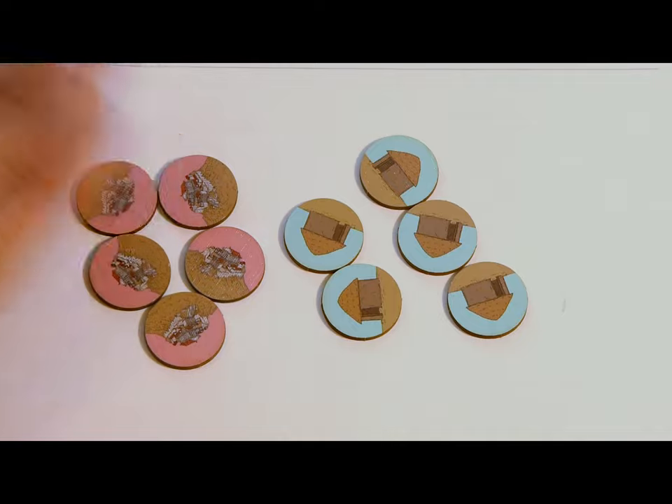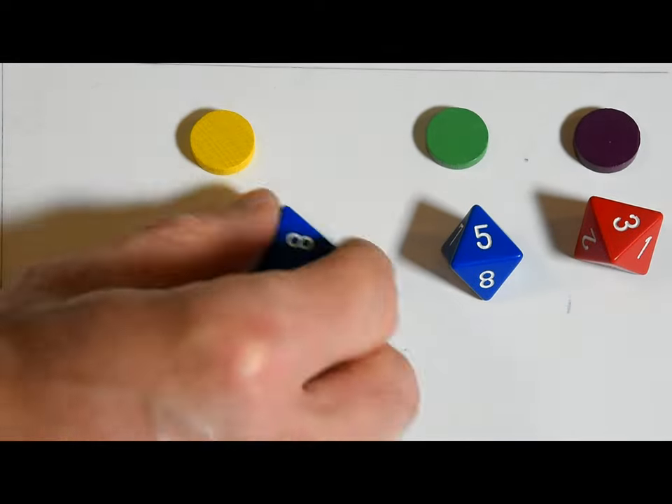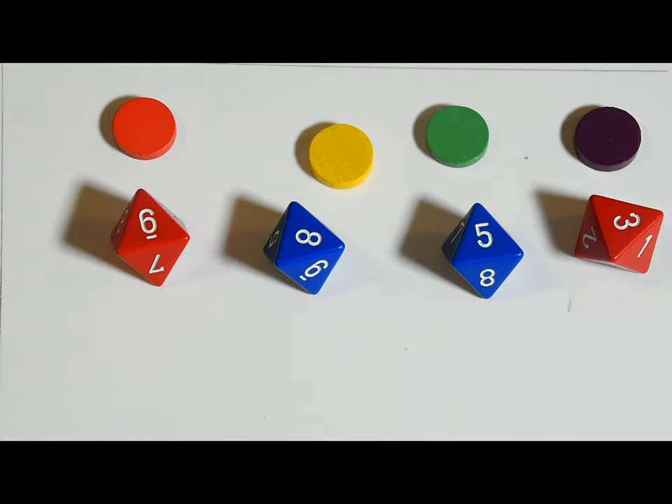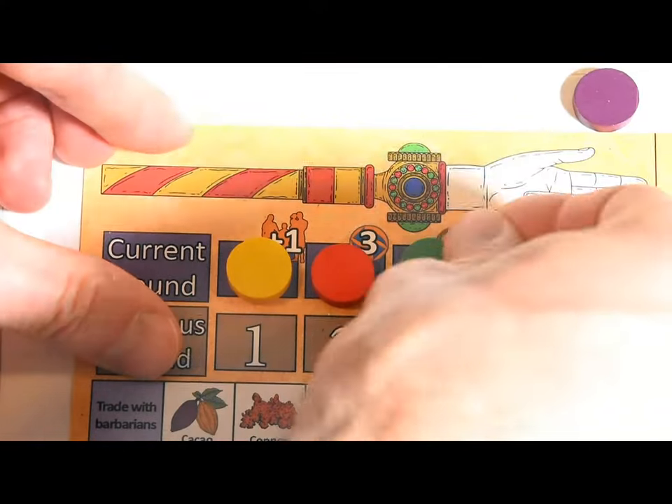There are five city-states as well — keep all five. Then determine a turn order randomly. I recommend rolling an eight-sided die. Whoever rolled highest will go first, etc. Place the player markers on the turn order sheet to remember the order.